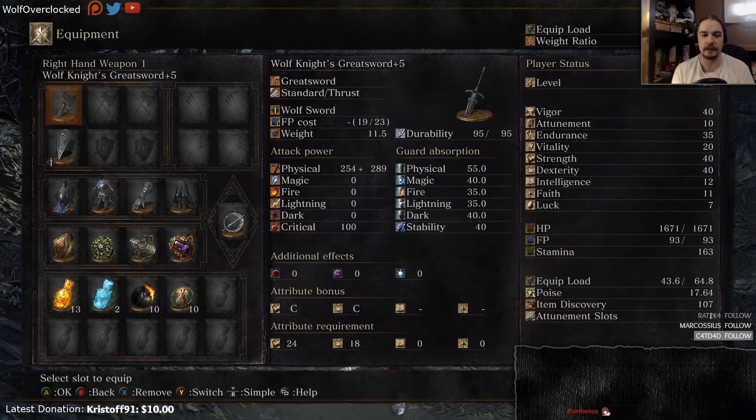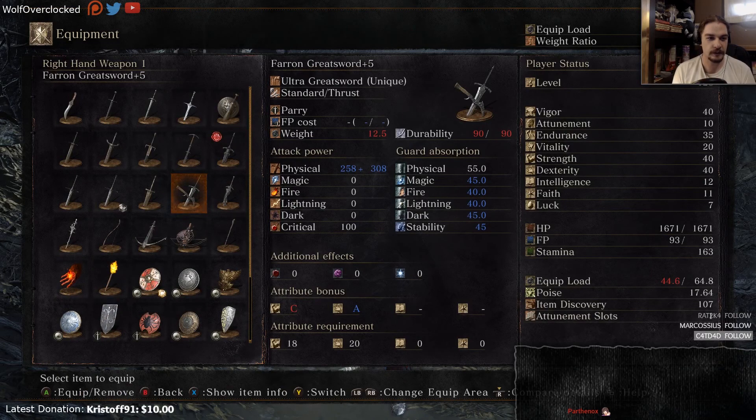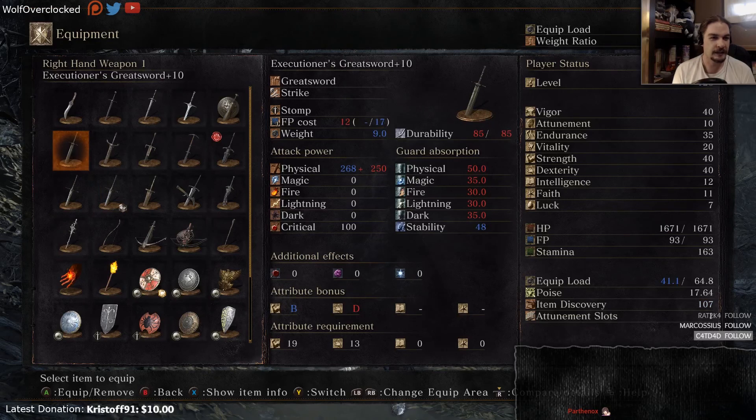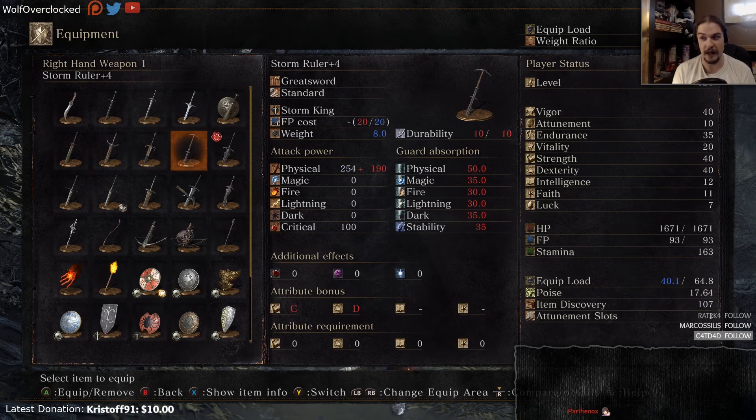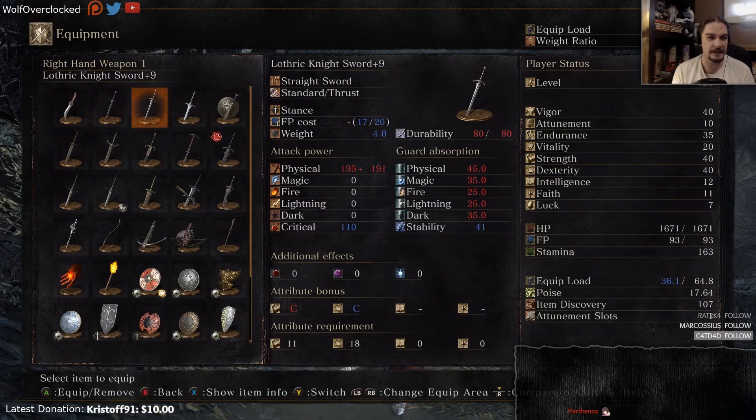Our gear I'm gonna swap around sometimes. For the most part we're running Wolf Knight's Greatsword. But the Farron Greatsword, some Astora Greatswords — I'm gonna probably pick up another one in this playthrough — the Hollow Knight Greatsword, and we have one battle where we're using an upgraded Storm Ruler.